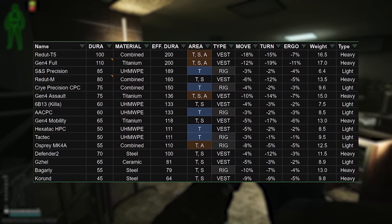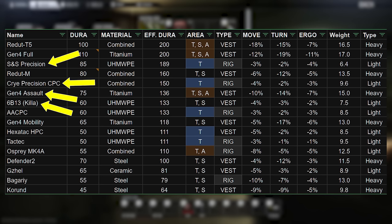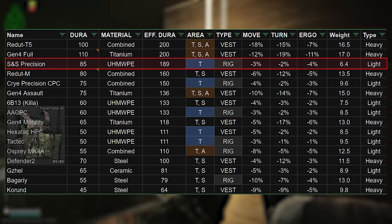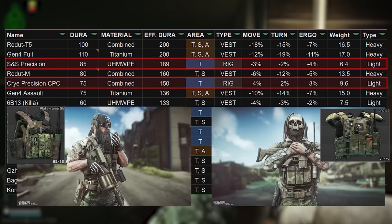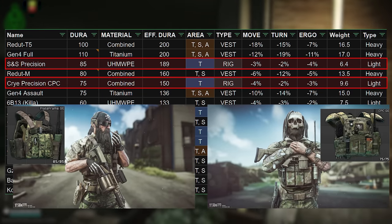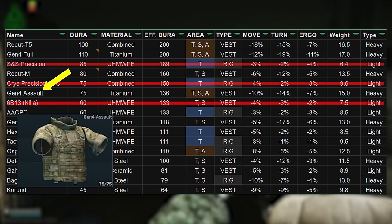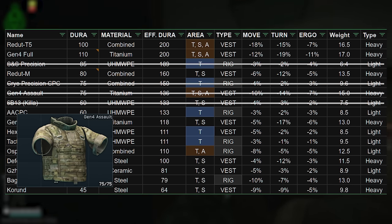Class 5 is the first series of armor where many of the options are not actually purchasable in any way and have to be found in raid, typically on AI bosses of some kind. Given these are so limited, there's not much point lingering on them for too long. The SNS Precision and Cry Precision CPC are found on the goons — Big Pipe and Knight specifically — and are some of the best armor in the game, which does make sense given the difficulty in getting them. The same goes for the Killer Armor, which is extremely hard to find now, and funnily enough the Gen 4 Assault, that we still don't have any barters, crafts, or purchases for, so it's only found in raid in stashes and things like that.